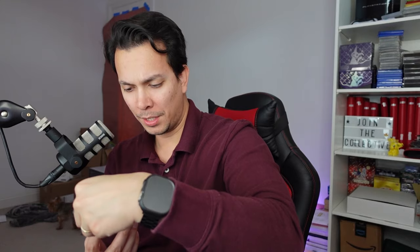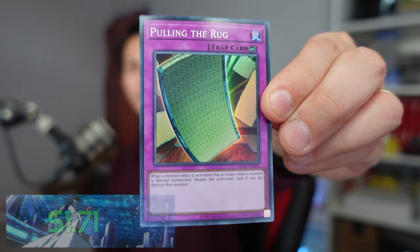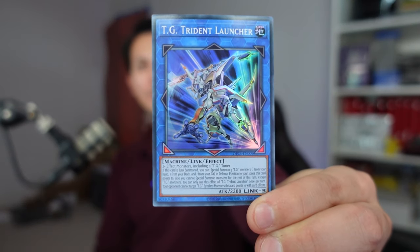OTS-23 definitely needs to catch up — still down by 3. We have the Supreme King Dragon Dark Worm, the Old Daltic Remnants, and a new card — Pulling the Rug. It's literally a picture of pulling the rug. $1.71 for this card — indeed a pointer. Then we saw the Remnants return, the OG, and the TT Trident Launcher — links, very cool looking. But wow, only 11 cents, so not even a pointer. It's not looking good for OTS-23.